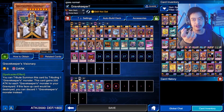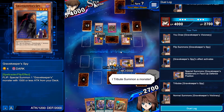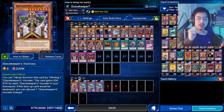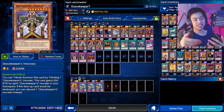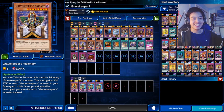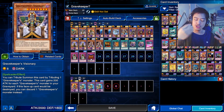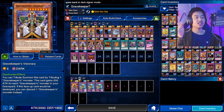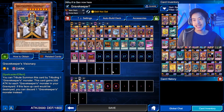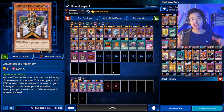The next card is Gravekeeper's Visionary. You can tribute summon this using one Gravekeeper monster, which is perfect since all our cards are Gravekeepers. This card gains 200 attack points for each Gravekeeper monster in the graveyard. Also, if this card were to be destroyed, you can discard one Gravekeeper from your hand to prevent it. This discarded Gravekeeper goes to the graveyard, so the card gains another 200 attack — it just keeps getting stronger as long as you have Gravekeepers in hand.